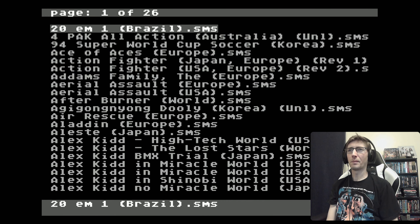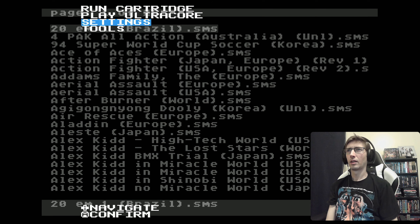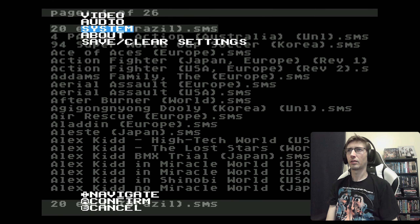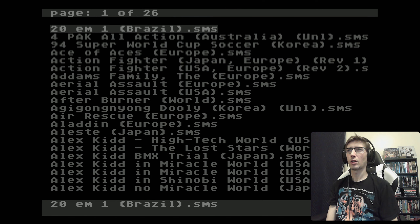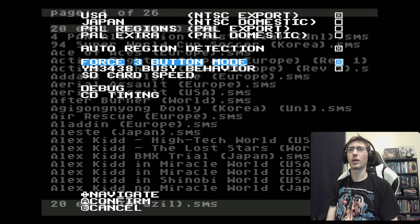Going into Master System games, the first thing you want to do is go into Settings, then System Hardware. If you're using a six-button controller, you want to force three-button mode.